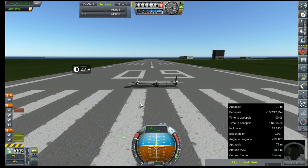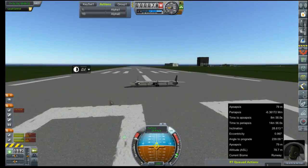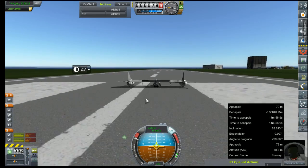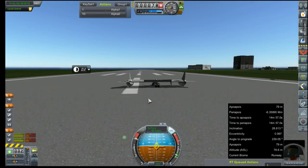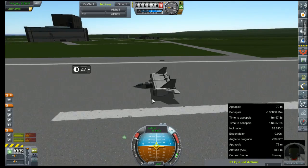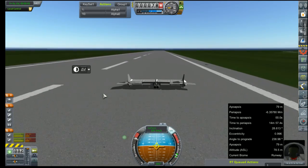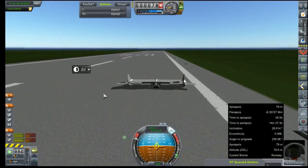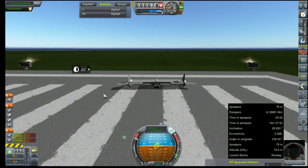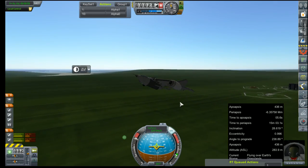Throttle set to full, stability control on, and we fire up those jet engines. We have sunk about halfway into the runway, which is interesting. We're laying back on the stick hoping to get off the ground before something realizes we're swimming through concrete at the moment — that can't be good. This thing totally lifted off way slower than this in testing. We're going to hydroplane — is it hydroplaning when there's no water involved? All right, we're airborne! It only took the entirety of the runway length.